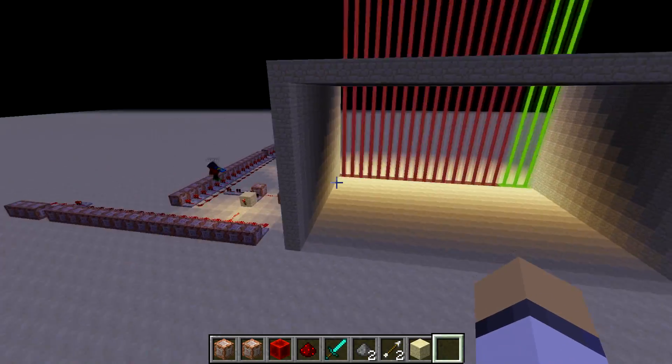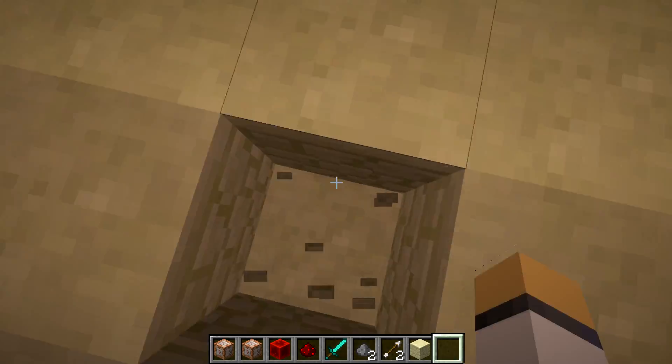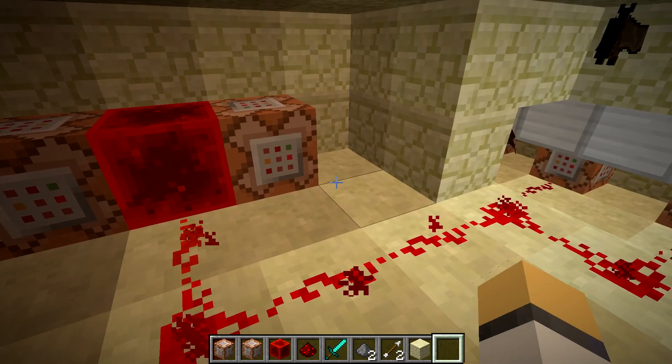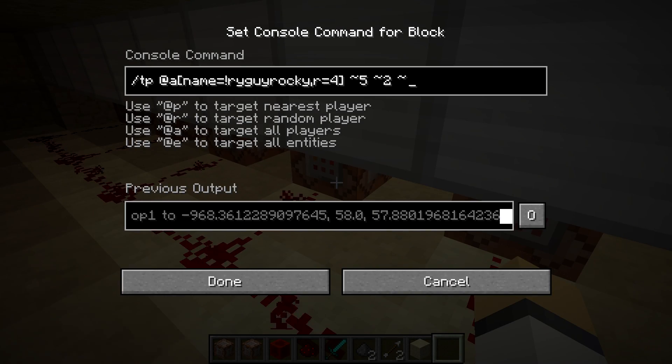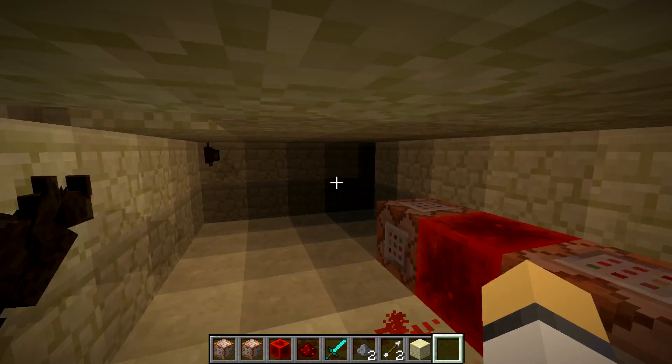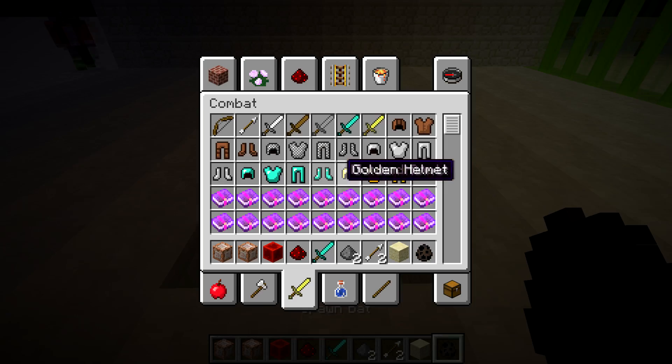You're probably wondering where the TP Thomas comes in — that actually comes in underground over here. It's automatically teleporting anyone without the name RaggyRocky back five and up two to make sure they're not in the ground. That's really all there is to it — it's a really simple design.